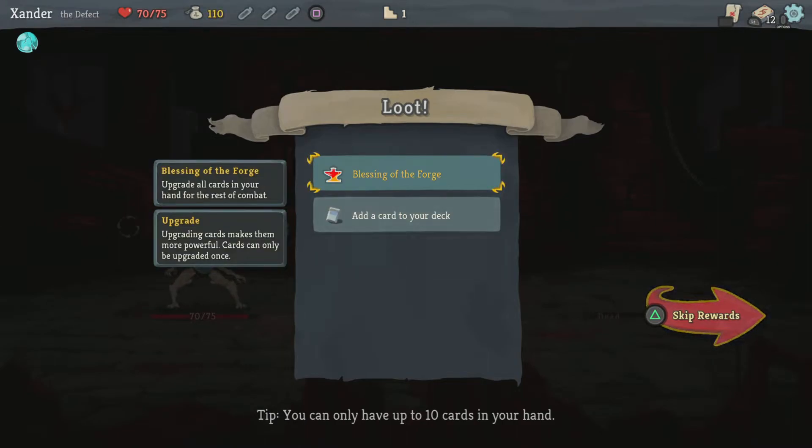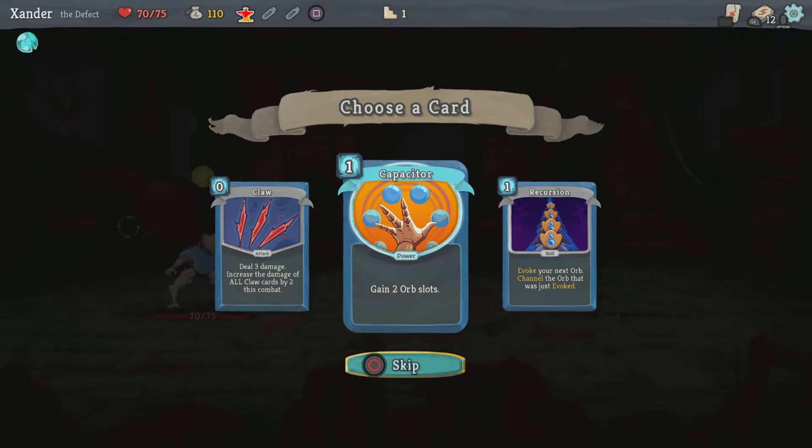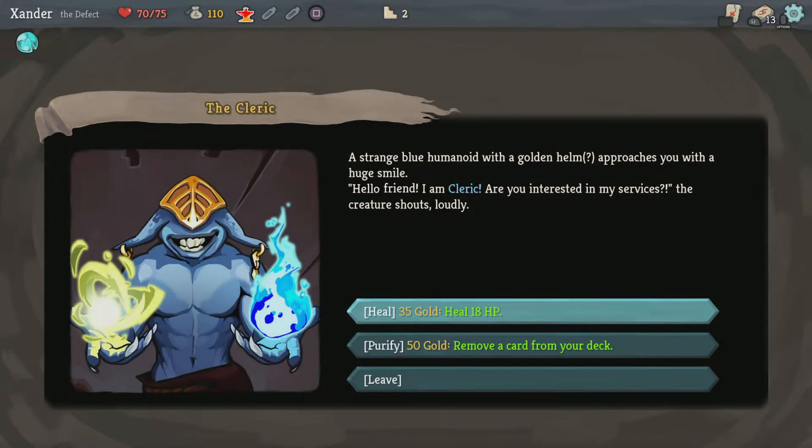Good potion. I got the Capacity — Capacity trigger again, I'm gonna grab that. The Cleric. A strange blue humanoid with a golden helm approaches you with a huge smile. 'Hello friend, I'm a cleric — are you interested in my services?' the creature shouts loudly.